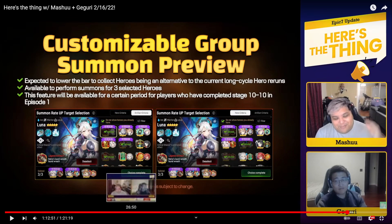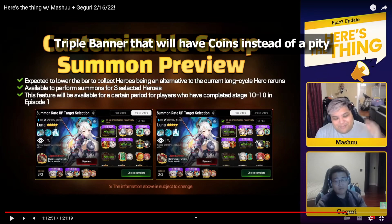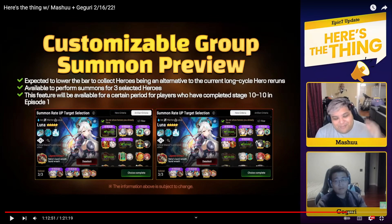Looking at your screen here, you can see there is a customizable group summon preview. To summarize what it is: after you beat Episode 1, 10-10, you'll basically be able to choose three banners. You can pull on all three at the same time, and you'll be getting coins for every summon. Instead of a pity system, you're getting coins that you can use to buy the hero or the artifact.